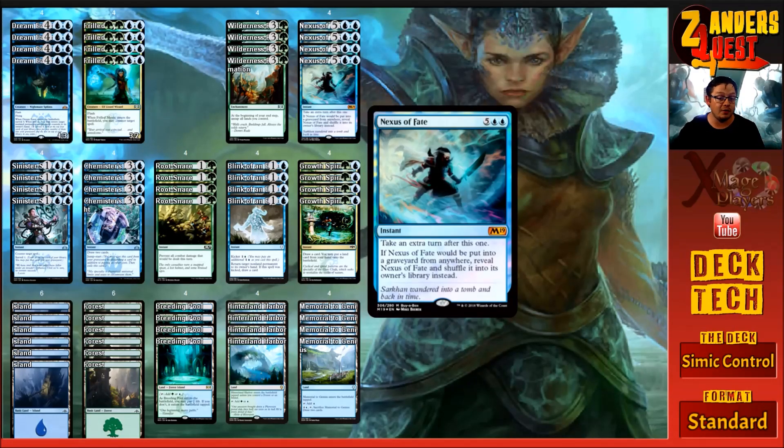If we play Wilderness Reclamation on turn three, by turn four we can tap all our lands on end step, they untap from the Wilderness Reclamation trigger, and then we tap them again — tapping for eight. So as soon as turn four we can start getting extra turns out of Nexus of Fate. Eventually we get low enough in our deck that we get Nexus every second turn or so and just continue the onslaught of swinging in with a four-three flyer.